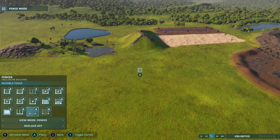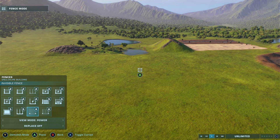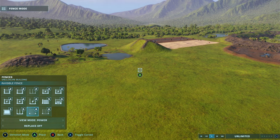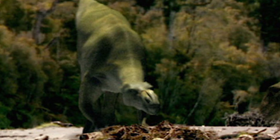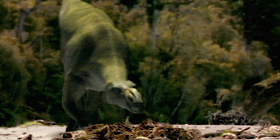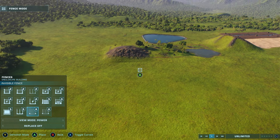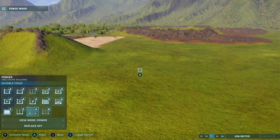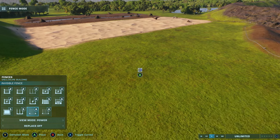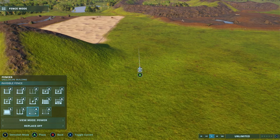First we'll start off with Spirit of the Ice Forests. In this episode there is Muttaburasaurus and there's also Australovenator — they call it the Polar Allosaurus in the episode. In actuality that would have been a Megaraptor known as Australovenator. So we'll place both of those guys into this park.